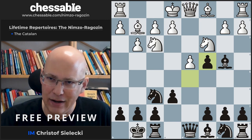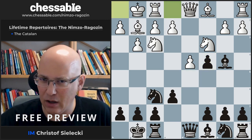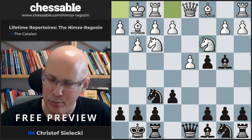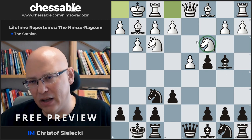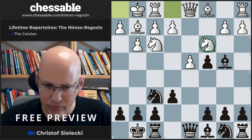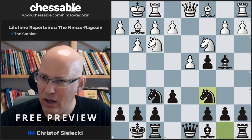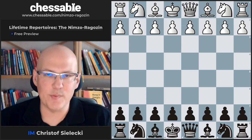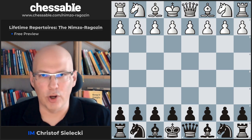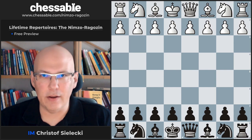White usually castles — that looks very logical: first get the king out, unpin the knight, and then see how to get the pawn back. Now it's important to remember the setup we play here: we should play knight c6, which is the most active move. This was a free preview of our anti-1.d4 course based on the Nimzo-Indian and Ragozin, available on Chessable.com. Thanks for watching and see you soon.